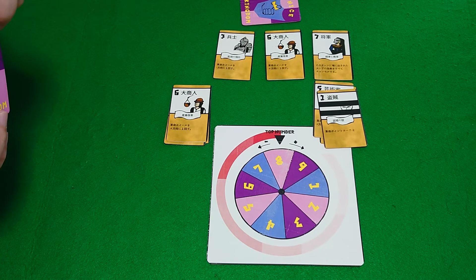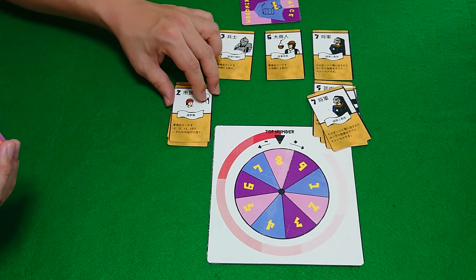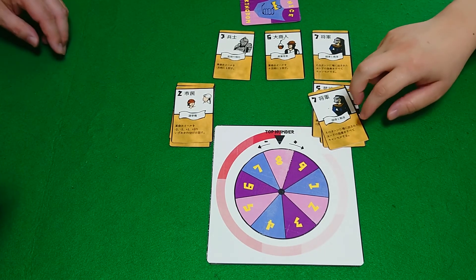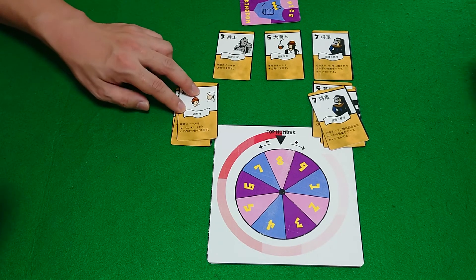Last two cards. I played the general, which means that everyone else's cards are canceled for this turn, which means that the wheel is frozen at eight. I can't use my card.